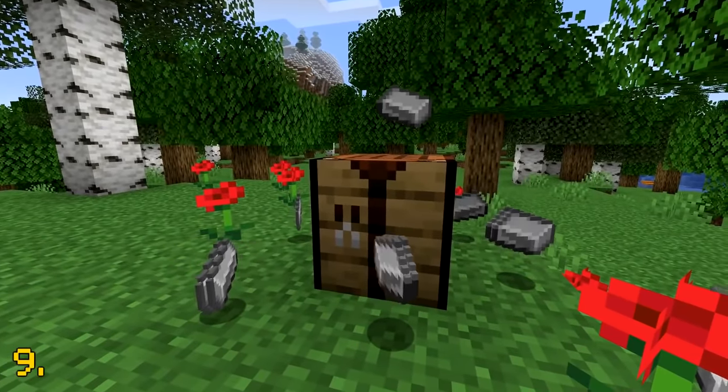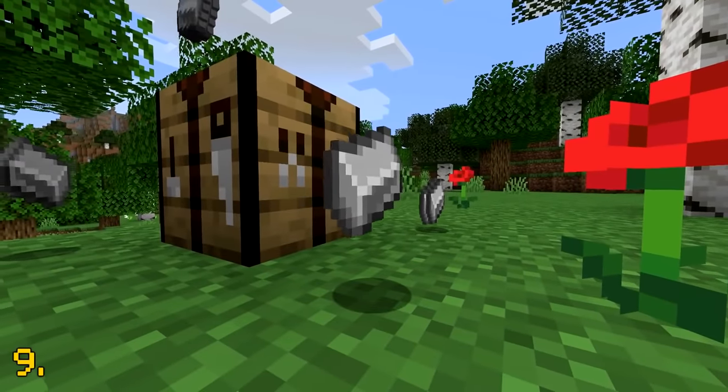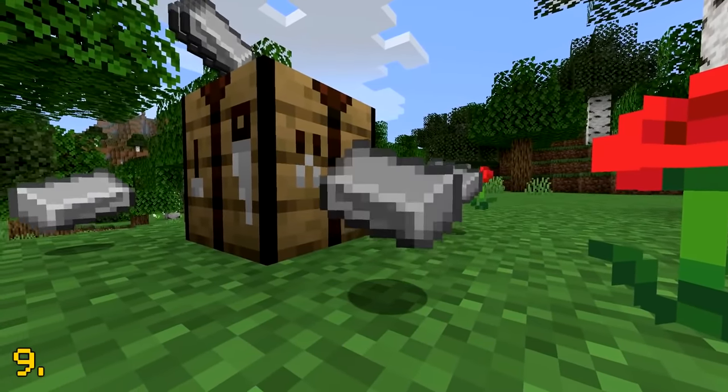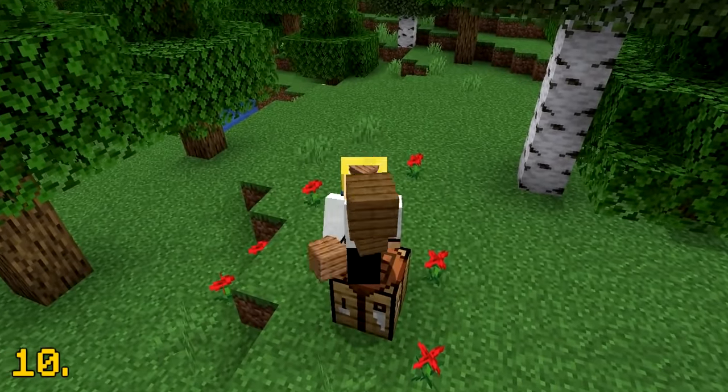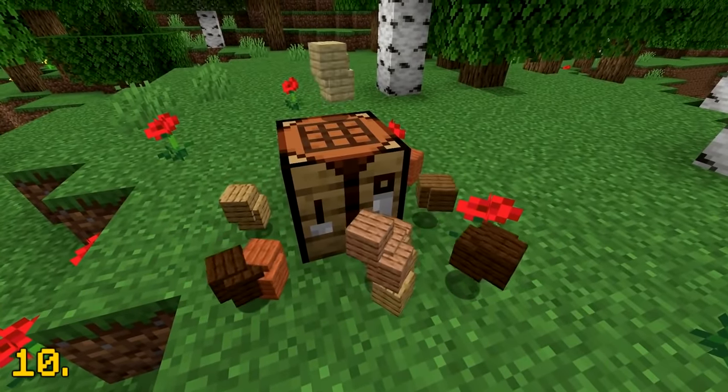The iron ingot is used in 34 crafting recipes in Minecraft, which is more recipes than any other item in the game. Wooden planks take a close second place as they are used in 33 crafting recipes.